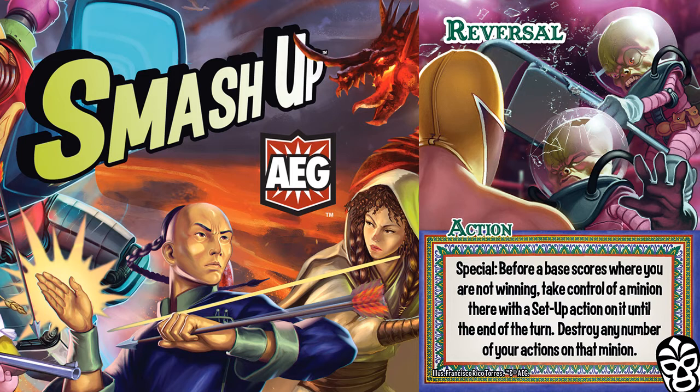The Lucador strategy is focused on playing actions on other players' minions, particularly setup cards, and Reversal is one of the few cards that specifically calls out setup cards. Reversal is a phase 3 special that can be played when you are not winning on a base as it scores. You may take control of a minion there with a setup action on it until the end of the turn. You can destroy any number of your actions on that minion. This card is incredibly powerful and it is something that opponents should anticipate at all times.